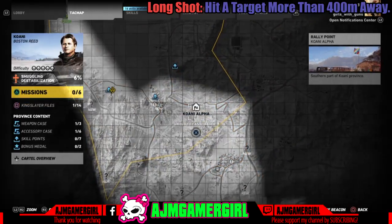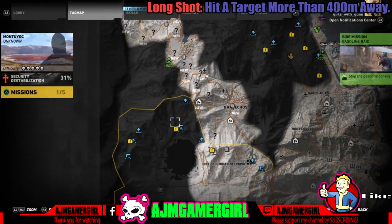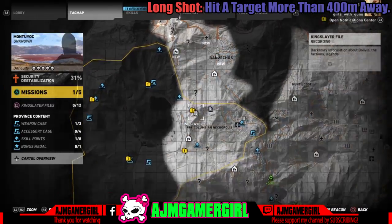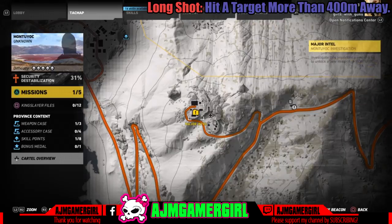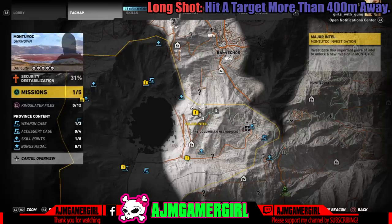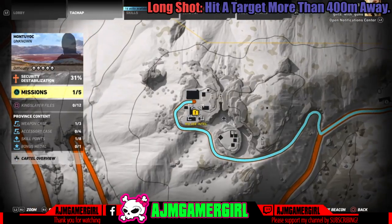I got a friend to teleport me to the places I needed to go to pick up the gun. To get the gun, the first location is going to be marked on the map right here — this is where you get the gun. You'll have to clear out the outpost and there's going to be the gun in a gun box. Then the second location is where the scope is. After you get those two things, you can attempt this trophy.